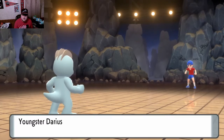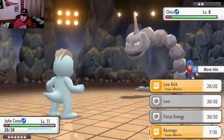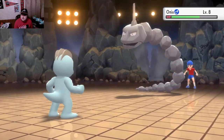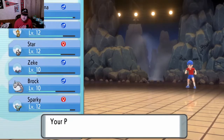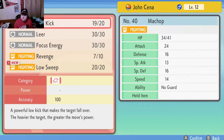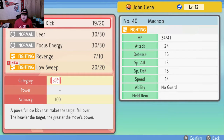Zeke the Zubat leveled up and learned Mean Look. So close to leveling up. And there's the Onix - I'm not sure if Revenge will do more or Low Kick, since that's weight-based and he is obviously very big and heavy. Let's try it out - okay, I killed him. I'd say that was pretty good. We're going to have to use that against Rourke's Onix as well. We leveled up to 12, and Sparky leveled up to 13. Sparky wants to learn Low Sweep - 65 power, lowers the target's speed stat. That can definitely be useful. We'll get rid of Leer.